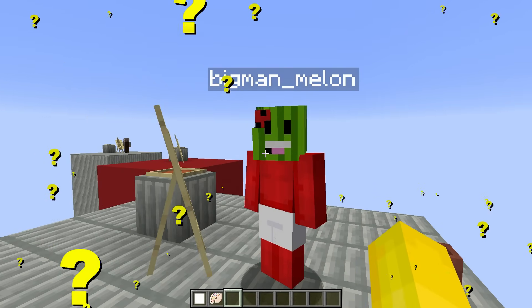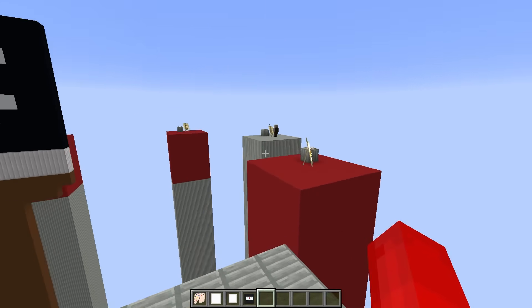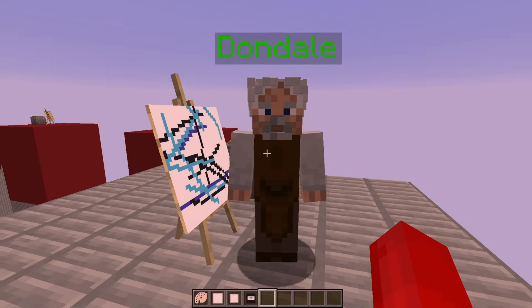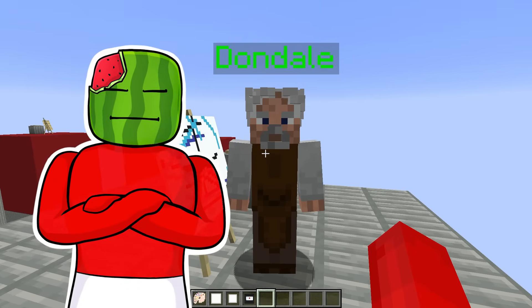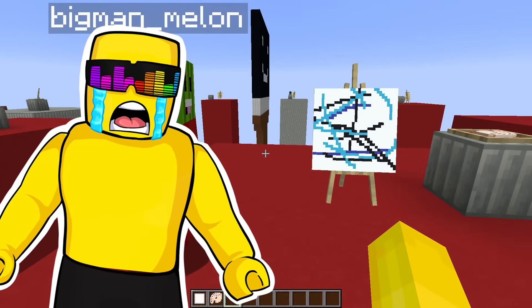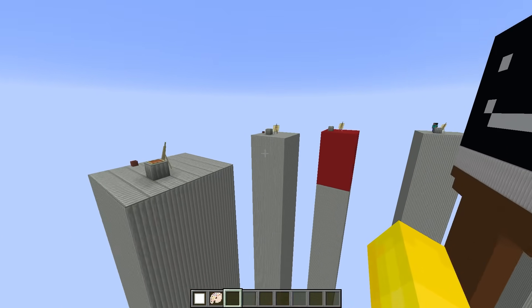Wait, Dondale's still even in the competition? Isn't he blind? How does he even paint? I don't know, but I really want to find out. Let's see. Melon, that explains a lot — he's been making abstract art this whole time. Dondale, how have you even remained in the competition? Art is in the eye of the beholder — therefore, the giant brush was appreciating my talent. Dondale, you don't even have eyes, you're blind. He still has eyes, bro, relax. We lost a good one this round, Melon. May Notch bless his soul. We'll see him back at the village later. It's all good.